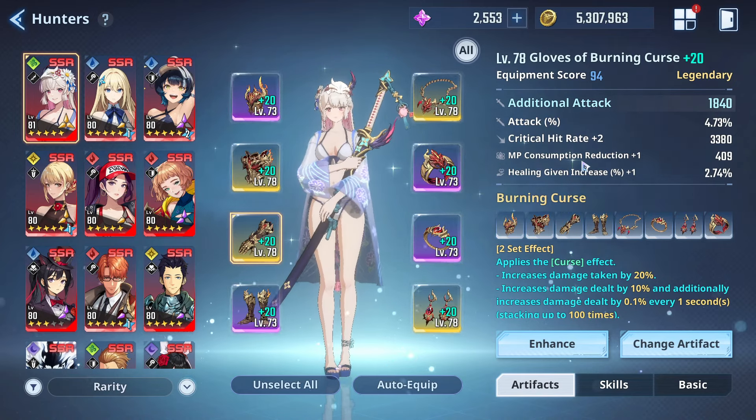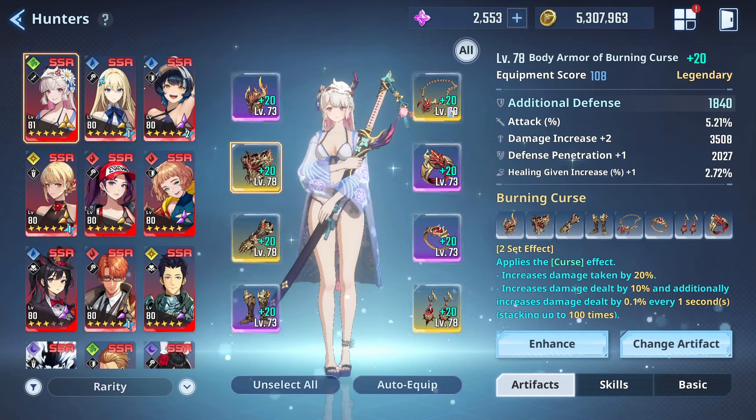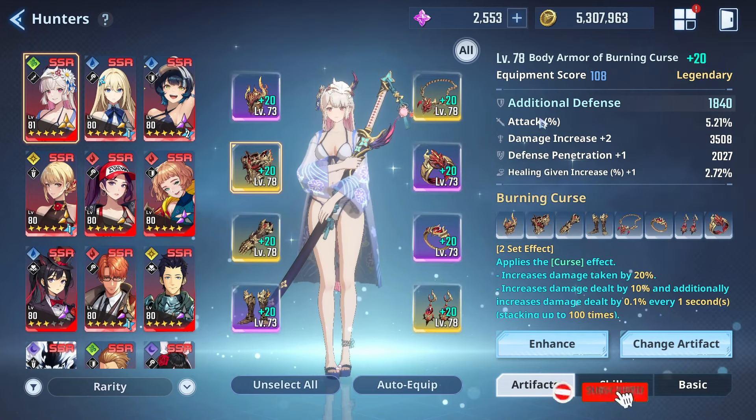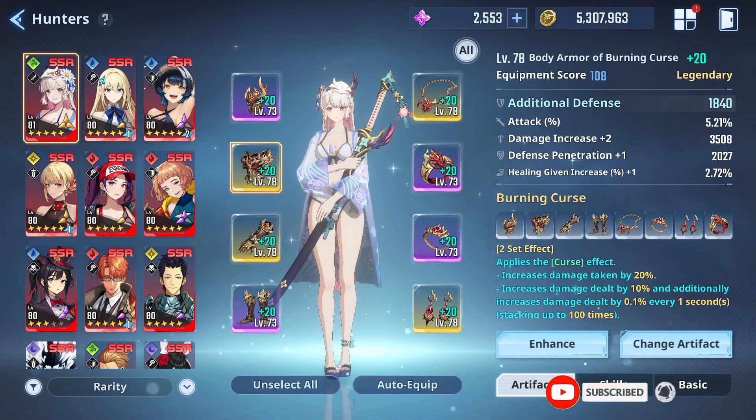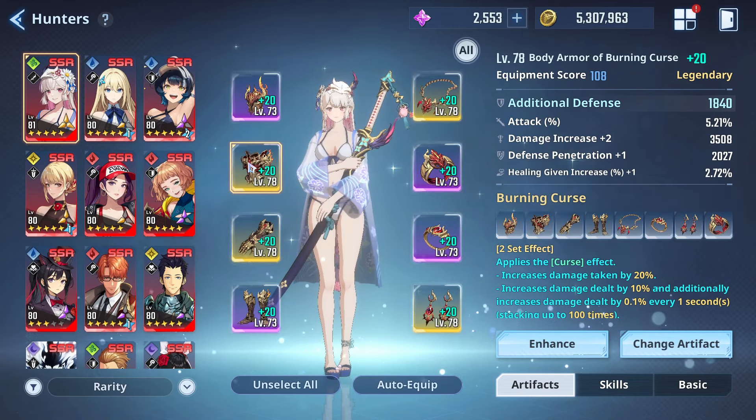Because again, she is a character that is working off MP scaling. And I think for right now, those are the four. Obviously outside of that, if you get damage, increased defense, pain, any type of offensiveness, that's just an added bonus. But realistically, attack, crit rate, MP reduction, additional MP - that's kind of what we're aiming for in terms of setting up Amamiya in that perfect gear set.